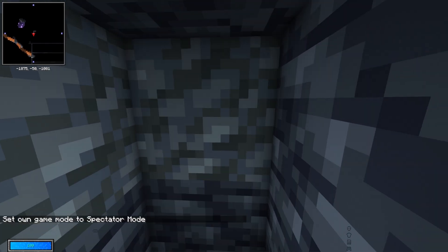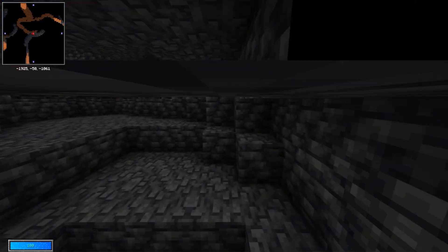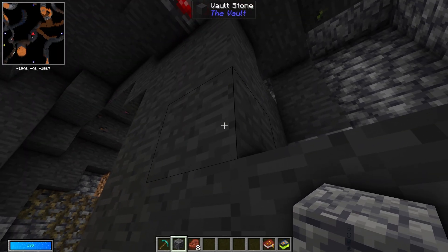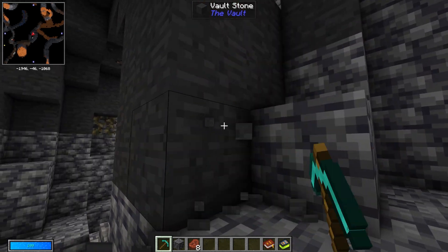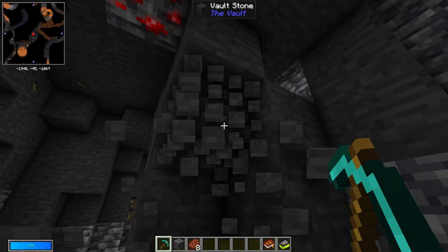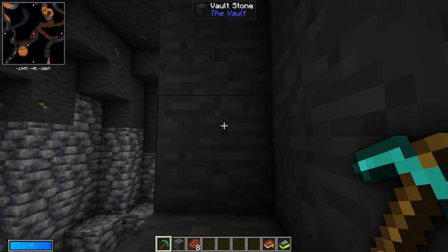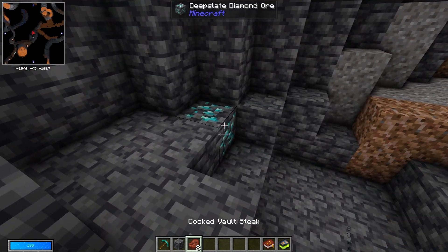Look for open caves at around Y minus 50 — anywhere below Y minus 30 is good, but the lower you go the better. We've already found some vault stone here, so collect as much as you can — a full stack is good. You won't get a chipped vault rock every time you break one; it's maybe one out of ten. You probably want around 16 chipped vault rocks to start. Save this location with a waypoint so you can come back later.